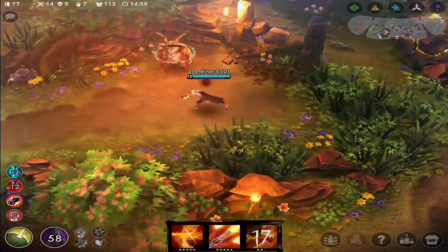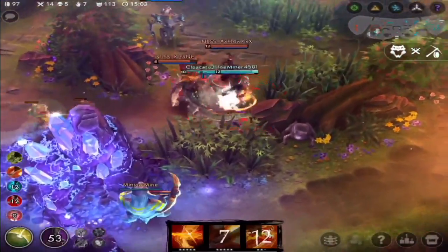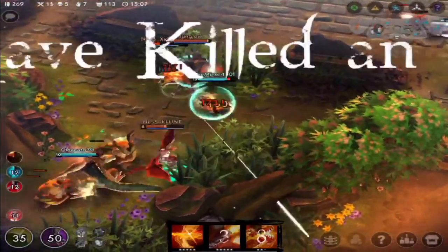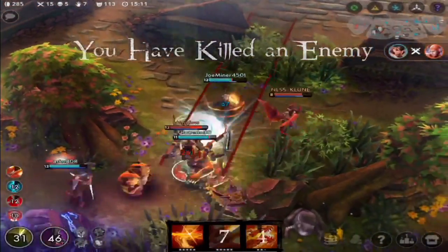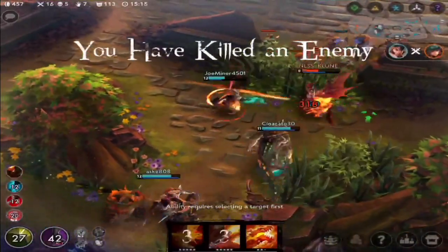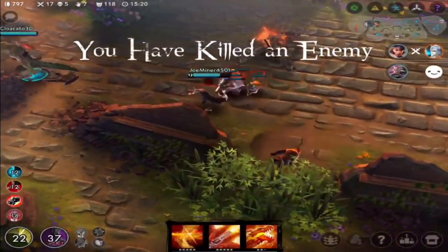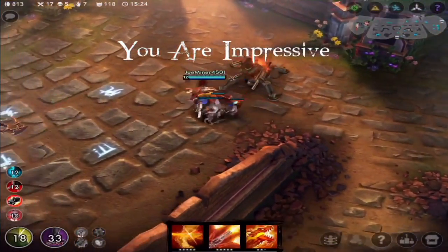This last teamfight shows how the item Breaking Point works on Ringo. When using Breaking Point, try to focus on one of the carries on the enemy team to build your stacks — for each basic attack you use on them, you gain 10 weapon power damage. After running out of dodges on the ultimate, I slowly focus on the enemy Joule, building more and more stacks and eliminating him. After gaining all those stacks, the weapon damage can deal up to 515. This ace allowed us to push towards the Vain crystal and win the game.